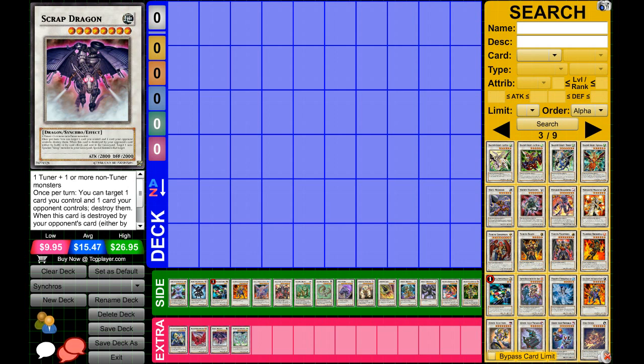Next up, Scrap Dragon. This card is great when you already have hand advantage and you feel like you're going to beat your opponent, and you just want a large attacker that can keep popping face-downs. He's a 2800, and his effect is not a cost — so if your opponent activates an effect in response to Scrap Dragon, you do not destroy your card at all. Once per turn, you target one card your opponent controls and one card you control and destroy them both. That destruction happens at the same time, so if they negate the effect, you don't have to destroy your card and they don't destroy theirs either.